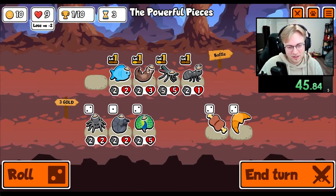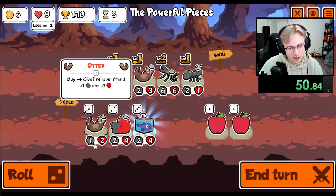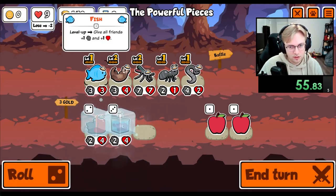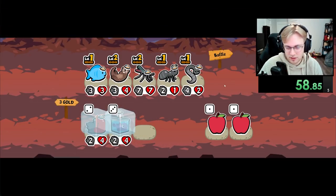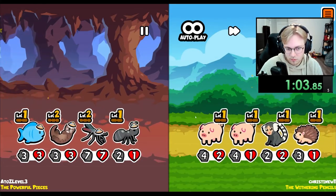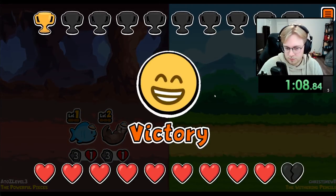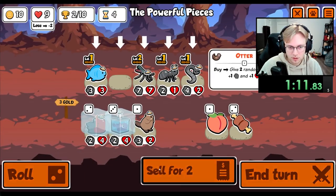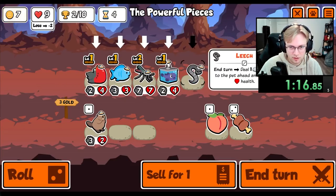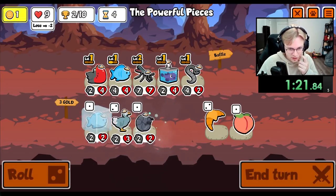I'm not gonna buy natural scalers. Actually, I'll probably buy a Monkey every now and then. I need something that has hurt. I got the dang bird. Let's get rid of you — let's do that. I just gotta buy it. It doesn't make sense to just keep my shop frozen.